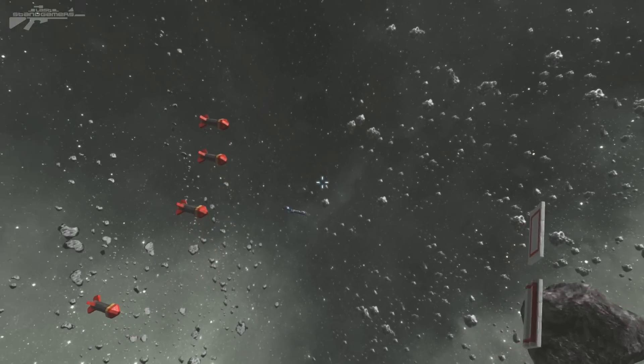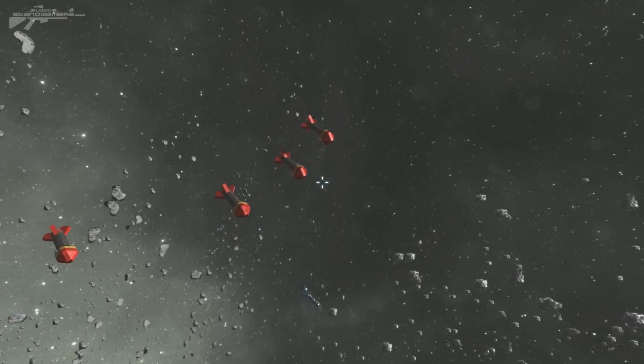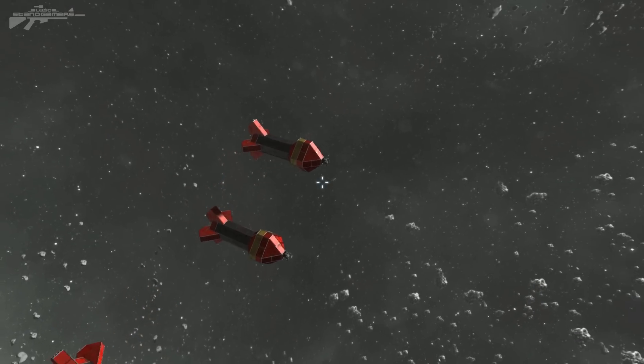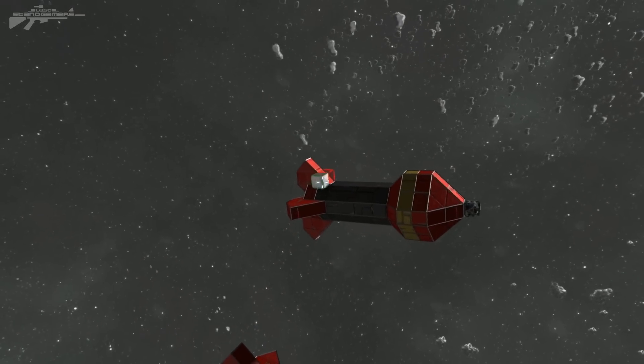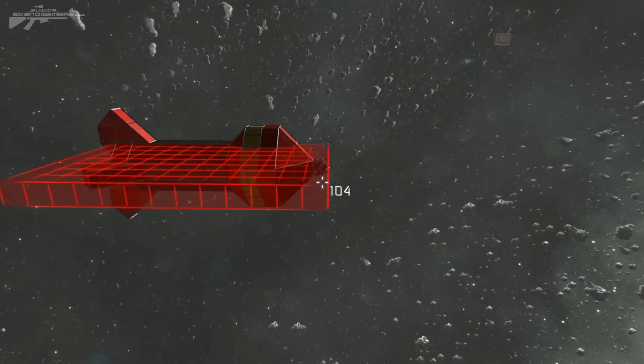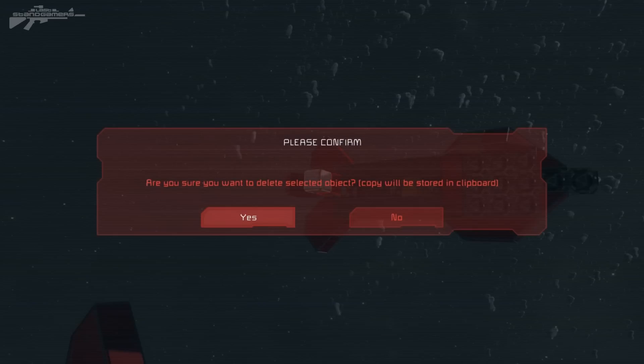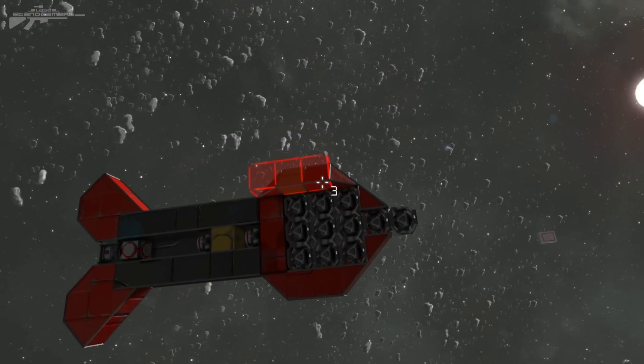Now let's get on to the actual missiles themselves. They're a really simple design — they work on using the new mass block. I'm going to cut this one in half so you can see what's inside and build your own. We're just going to chop that like so, then chop it vertically down, and cut the top part off.